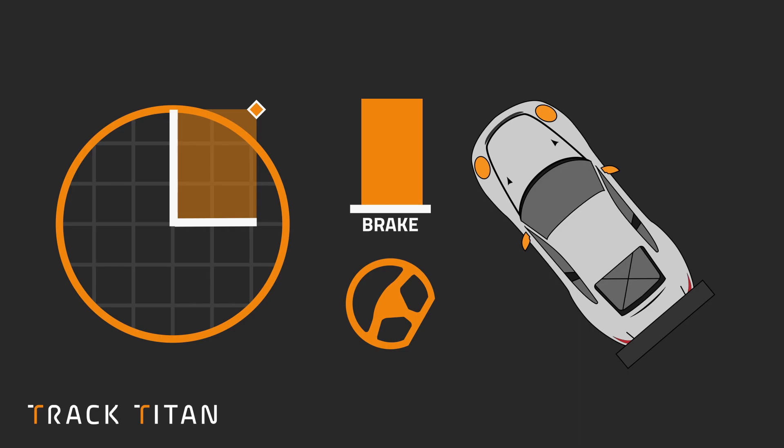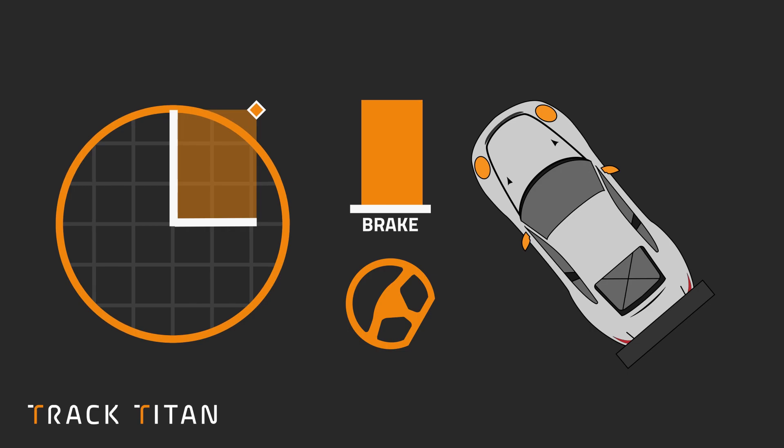The good thing is there is an easy way to avoid that problem — just come off the brakes or turn in a bit less. By braking less, we actually put more weight back on the rear tires, we increase the friction circle size so we have more grip, and equally we're asking less of the tire because we're not applying as much brake pressure.